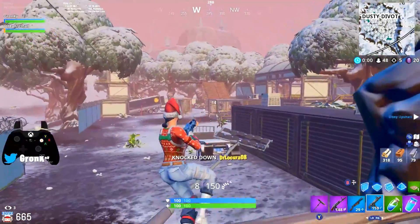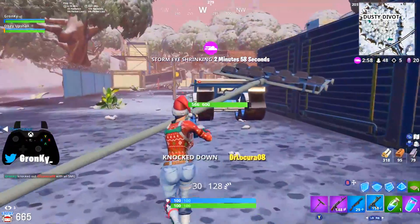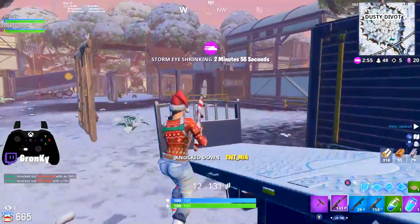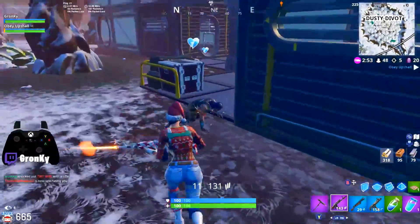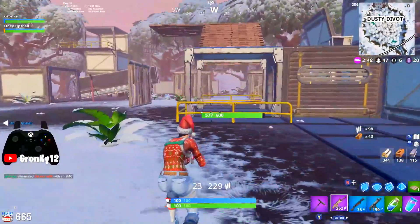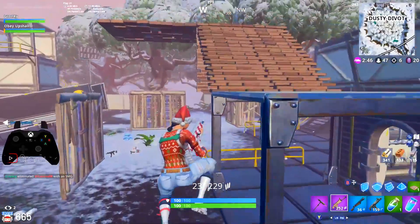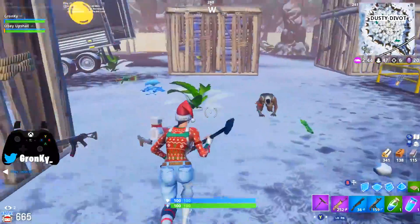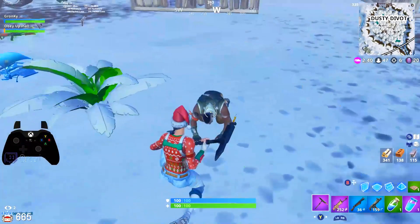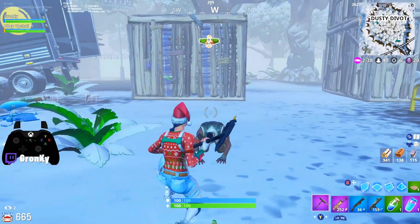The first one is, in my opinion, the best custom binds for any controller that has paddles, like a Scuf or an Xbox Elite. The second one is what I believe is a more simple layout for normal controller players that allows you to instant edit. And the third one is another one for normal controller players, but these binds are going to be a little more unique, but they're probably the best overall normal controller binds for editing.